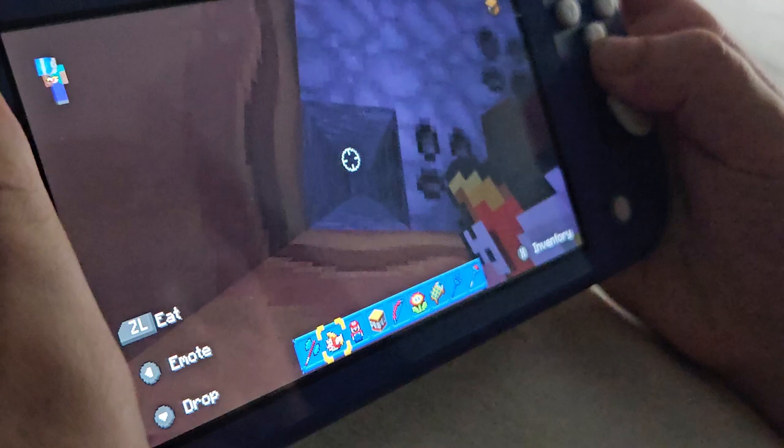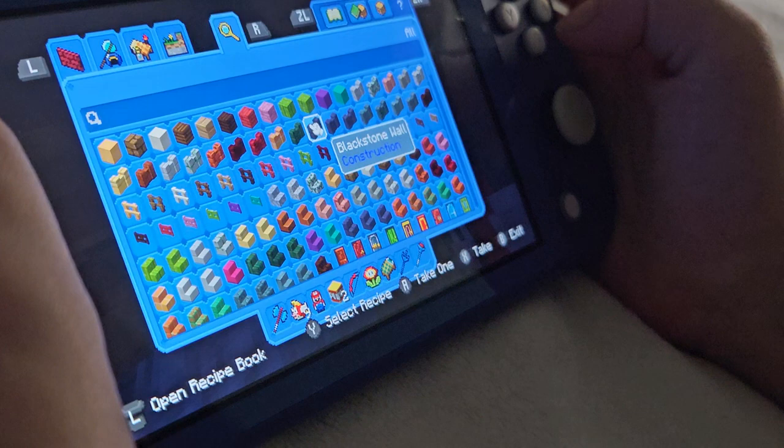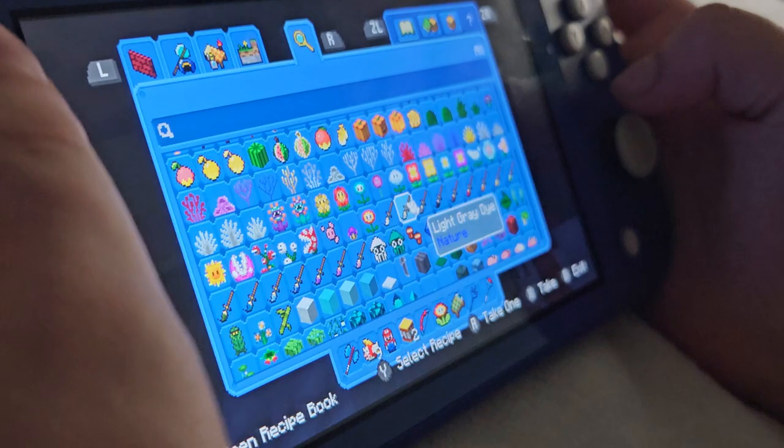I need a piston. I'm gonna search through here, and if it's not here I'm not doing it. Look — there are paintbrushes for dyes!